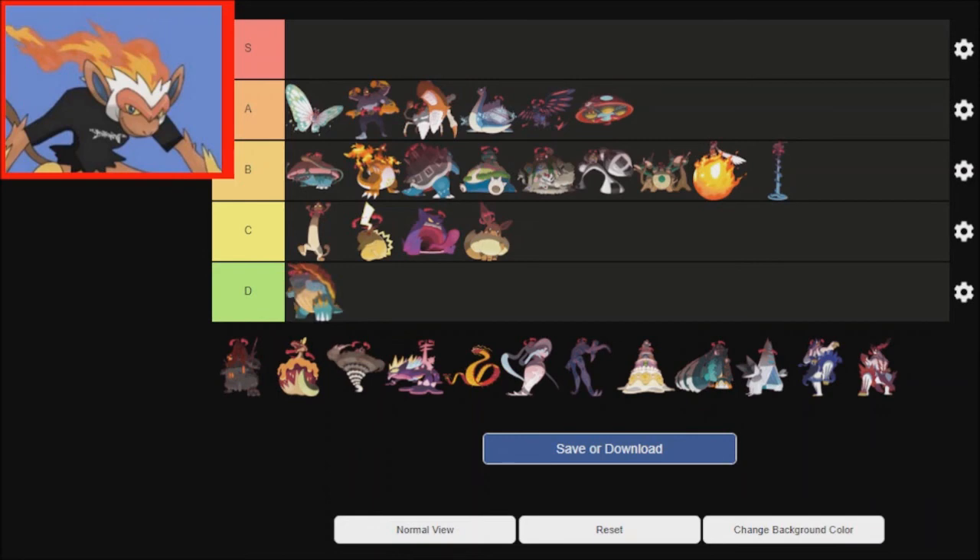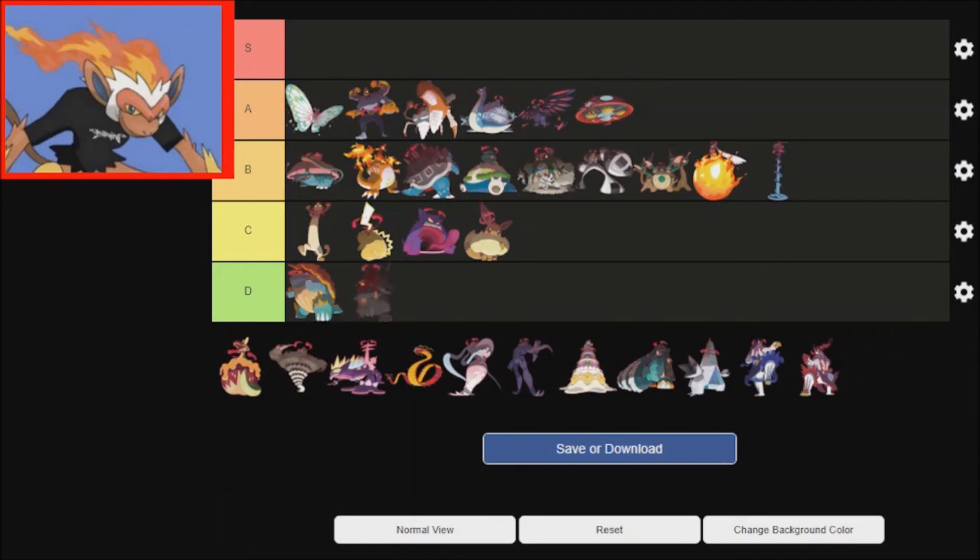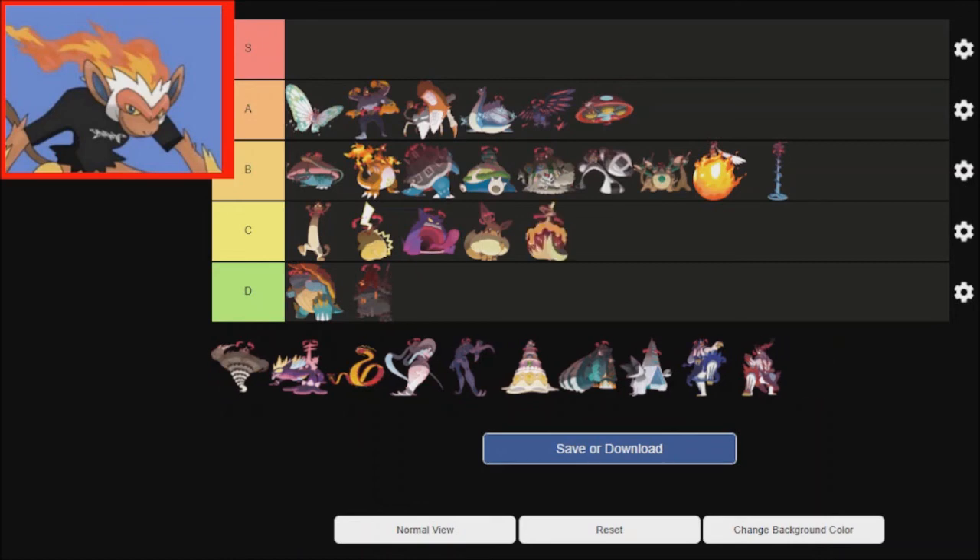Dreadnaw — I hate to say it because Dreadnaw I did like when I first saw it, but it's just kind of there. Coalossal — of all Mons that they gave a Gigantamax to, they decided to give it to him. And Flapple or Appletun — I know it's the same thing, but why did they make it the exact same thing? They could have done something different with it. That's my only complaint — the fact that they didn't make two separate ones. Even if it's something minor like the Lati twins, at least they try.